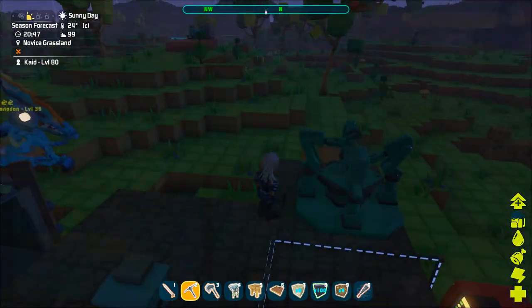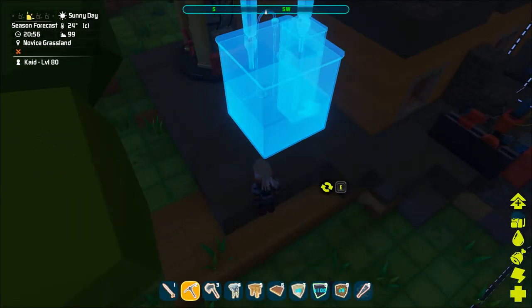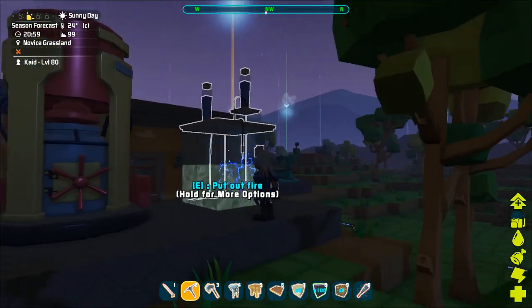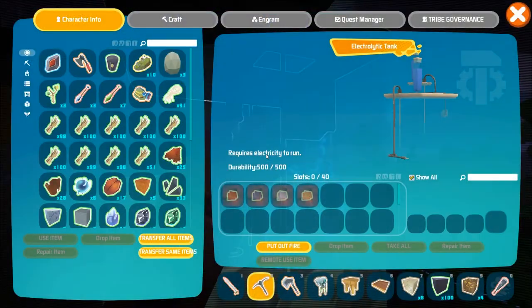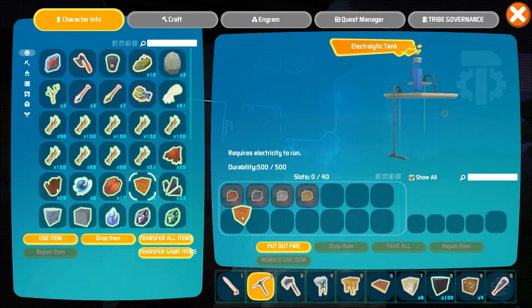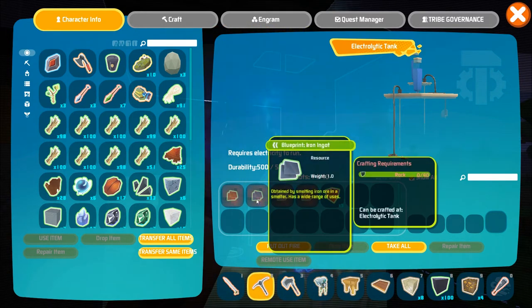The electrolytic tank runs using electricity so just like the mechanical arm fabricator if it's in your electrical current range it should automatically start. You can also turn it off if need be by simply putting out the fire. Go ahead and check the inventory — there you should find a couple of metal engrams and also what resources are used to produce those metals. From there just drop in your resources and start creating your own metals.